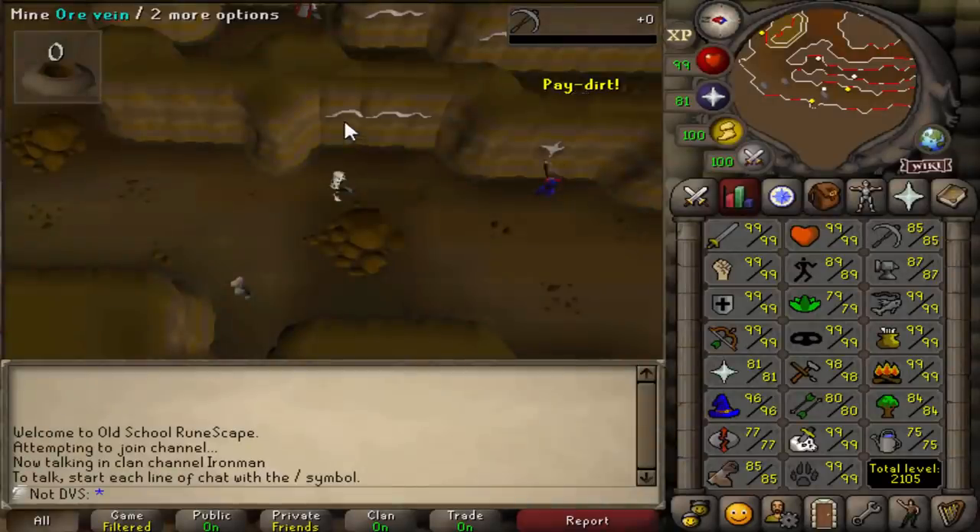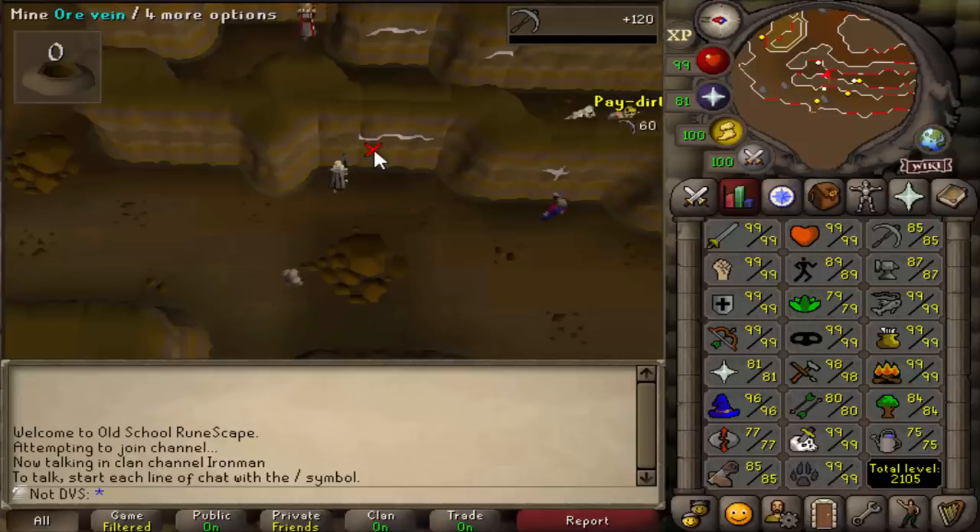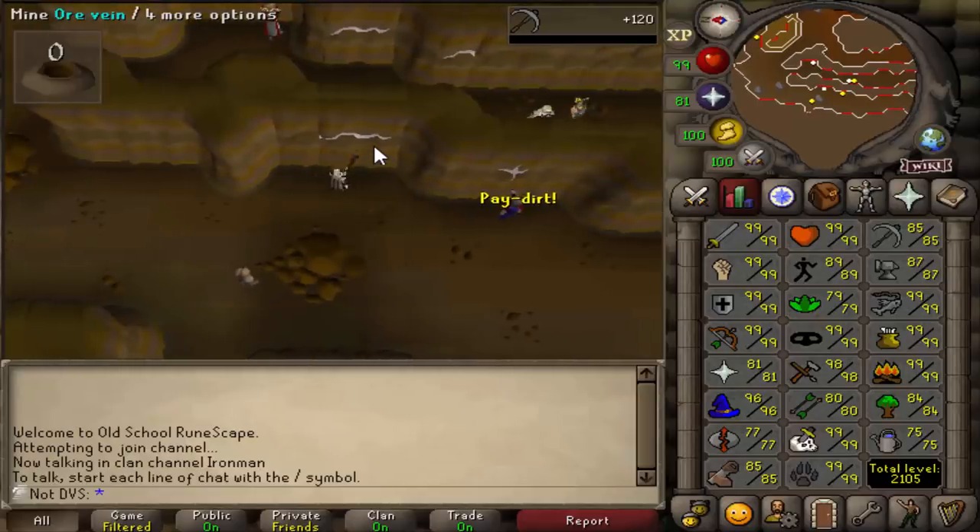What is up everyone, welcome to episode number 55 of the Ultimate Iron Man series. In the last one I worked on doing diaries and I finished all the way up into the Hard Desert Diary, which got me access to making unfinished potions, and also finished the easy and medium diaries for Falador. I'm working my way through the Hard Diary right now and I only have one thing left to do — get the full Prospector set and enter the mining guild.